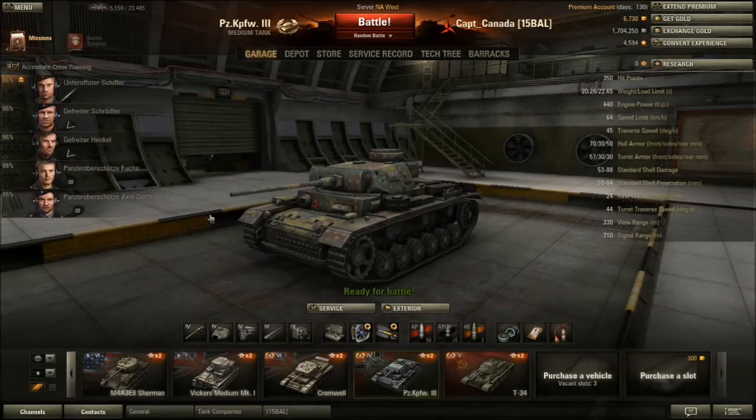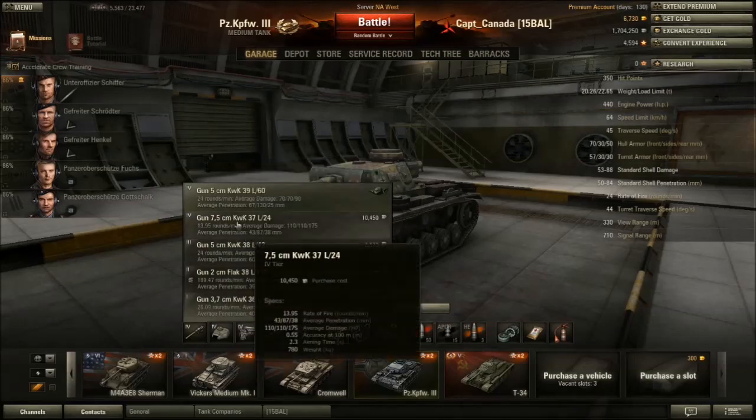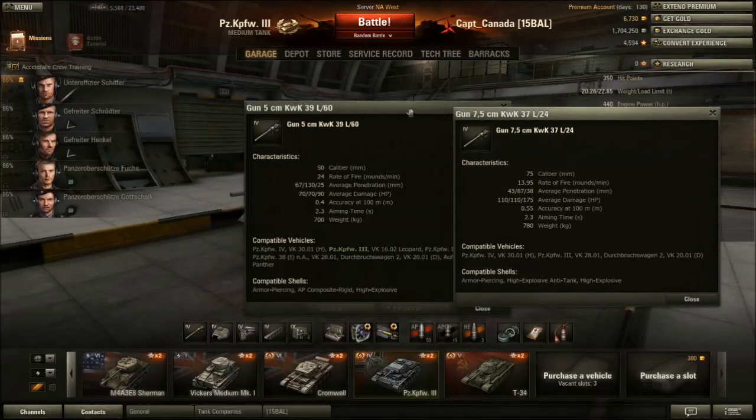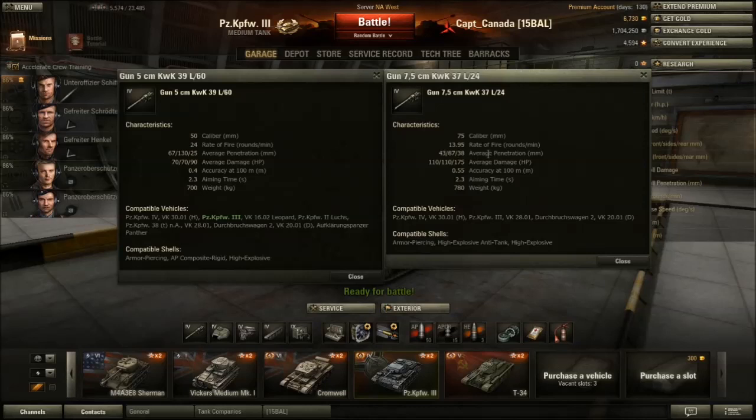Looking at the guns, you get a wide range of options on this tank. It's pretty much a choice: are you going to use the normal gun or the derpy derp gun? With the derp gun you get 14 rated rate of fire, which is decent, and you'll do 110 damage — but with crap penetration. That 110 damage isn't a lot considering the Panzer IV's derp gun suddenly does 350 to 400 damage. What's with the balancing, Wargaming?